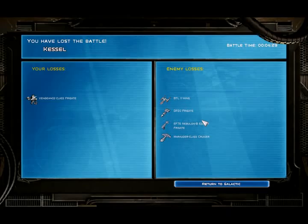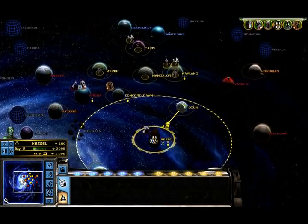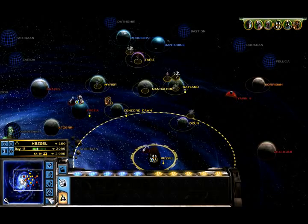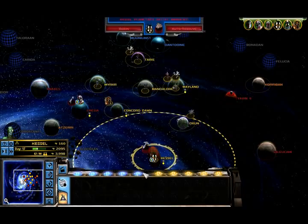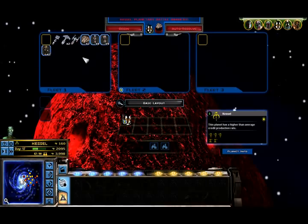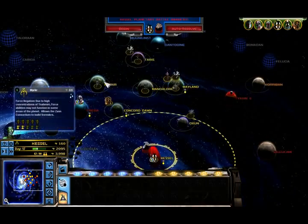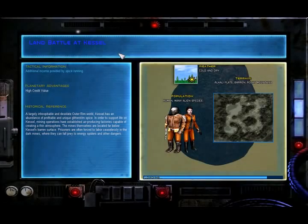Did I lose both my Vengeances? I did — damn it. Why can't I select any... Oh, glitch. How I hate you. Not even that fixed it. Why couldn't I select plans? After this battle, that should fix it automatically. I'm surprised the menu thing didn't work.